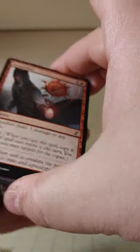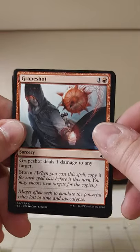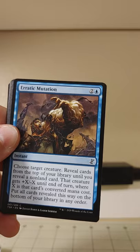I don't really know what the value is of anything we're hitting so far, but this is cute — these are some wild cards. Grapeshot — deals one damage to any target and has Storm. I can see this getting wild. That's a funny card right there.